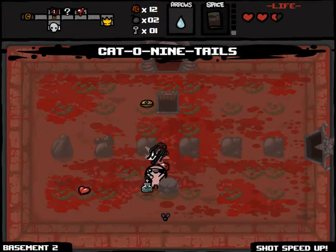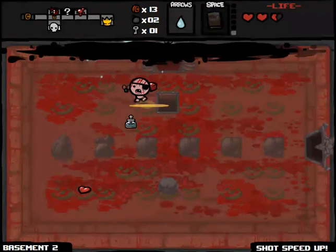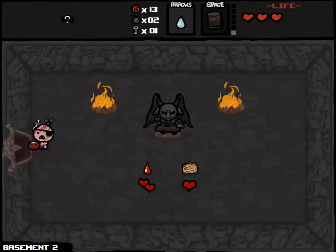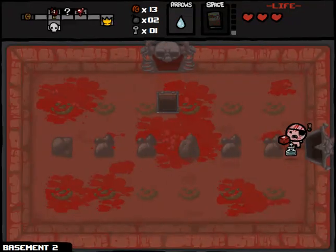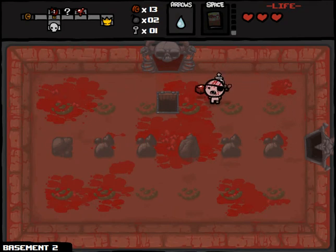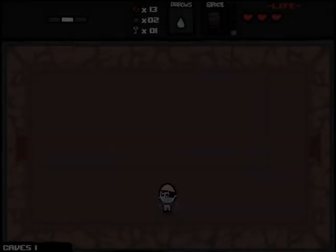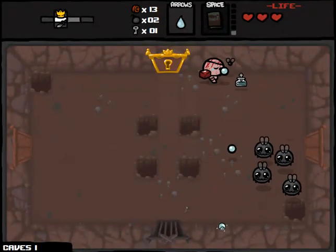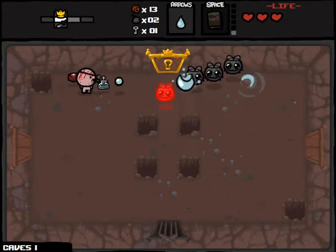We'll pick up Cat of Nine Tails, which makes our shot speed faster. Pretty terrible drop so far, I would say. What does Satan have for us? Rage and the Ouija Board — also pretty terrible. This might be the first time I've ever seen the Cat of Nine Tails visual effect — like the scratches along his face. Down to the Caves, part one. Really looking for treasure rooms, because that's where our Guppy potentiality exists.